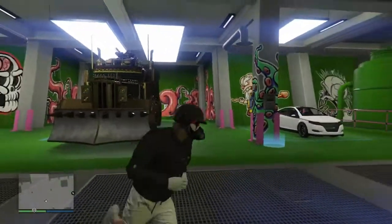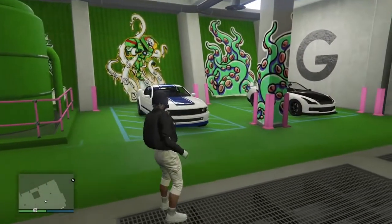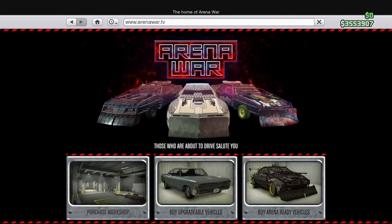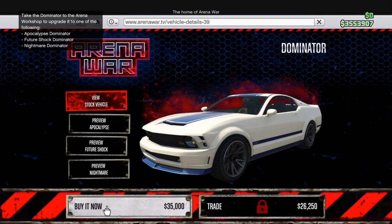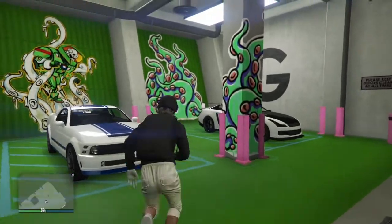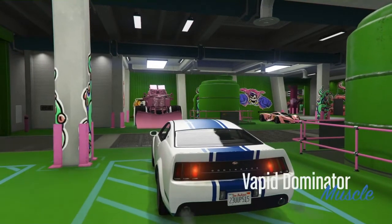Once it's fully upgraded, go ahead and order a Dominator off the website under Arena War, buy upgradable vehicles. Purchase the Dominator for $35,000 and once it's in your Arena War, enter the car and press right on the D-pad to modify it.